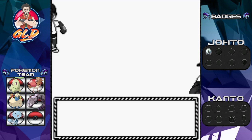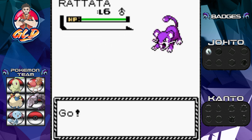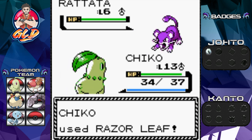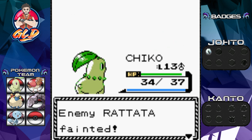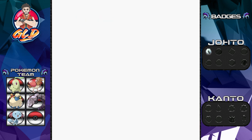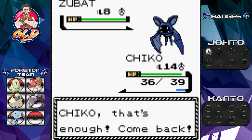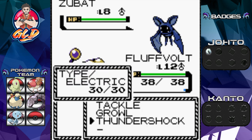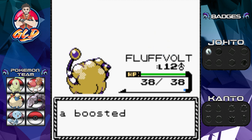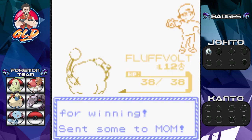A youngster says 'I haven't seen you around before — think you're pretty tough?' I know I'm tough. Taking on Youngster Albert: he leads with Rattata. Let's go Razor Leaf for the win — critical hit, Rattata defeated, and we grow to level 14! Next he sends out Zubat. Let's see what Fluffvolt can do — Thundershock works! Albert has been defeated.